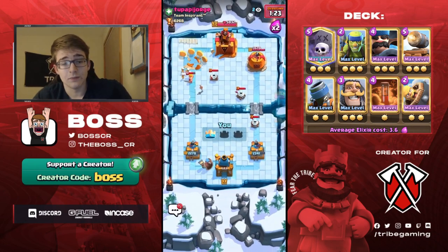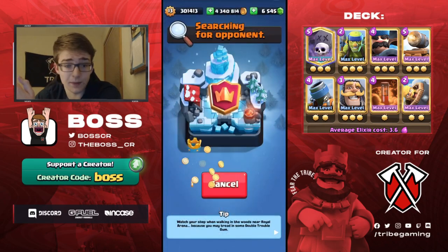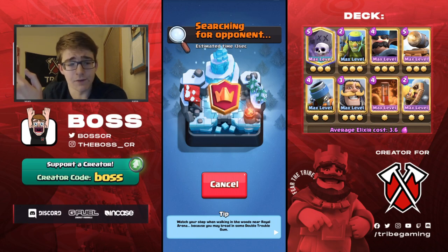I thought this was a pretty difficult matchup, but it turns out that because he had arrows and not electro spirit, that put him in really awkward cycles. That's why I prefer the meta variant with electro spirit - even if your electro spirit is level 12, I still think it's way better to use than arrows. I'll see you guys when we find our next match.